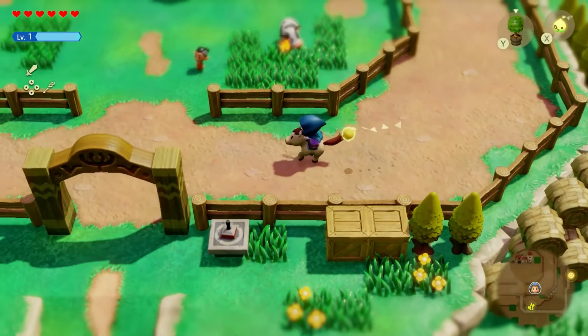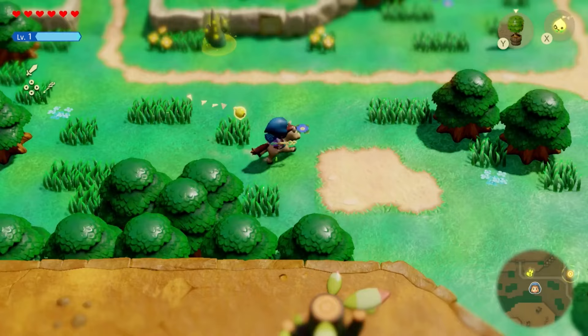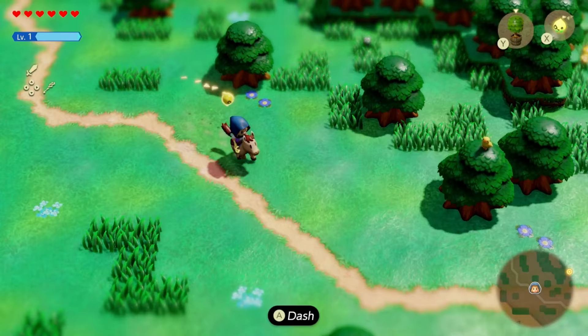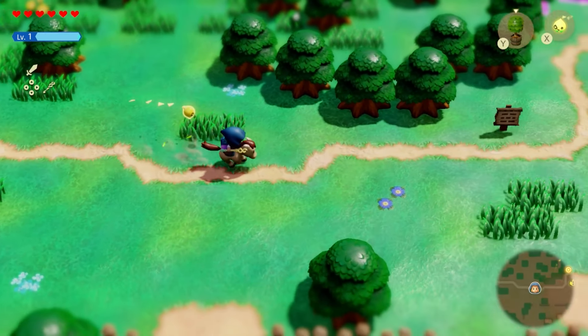Here's how to get your very own horse in The Legend of Zelda: Echoes of Wisdom. In this guide, I won't be covering how to own a horse quite yet, as it is a bit spoilery and happens a bit later in the story. Instead, I'll be covering how to simply rent a horse from Hyrule Ranch.